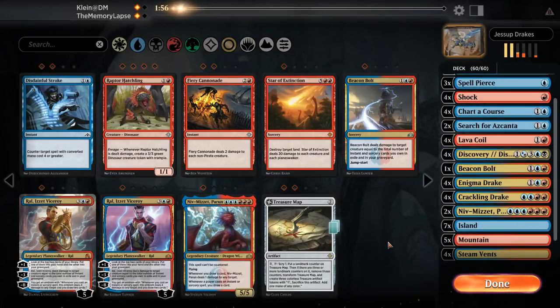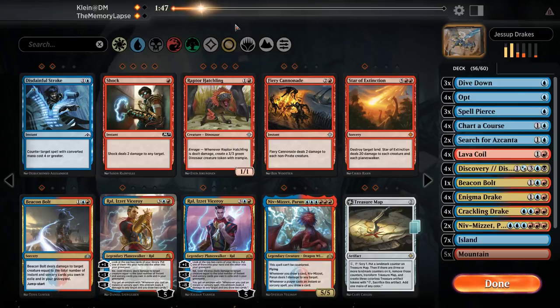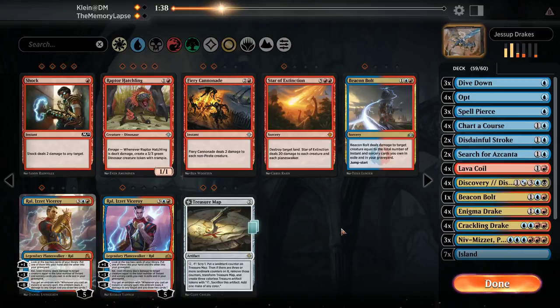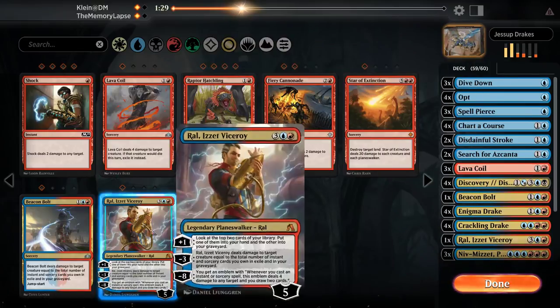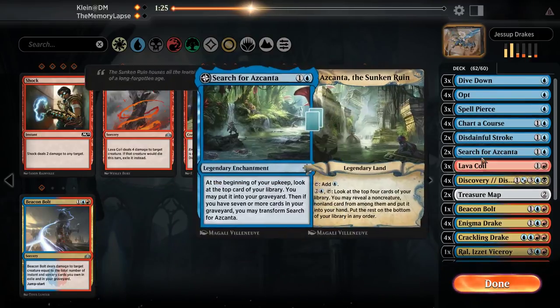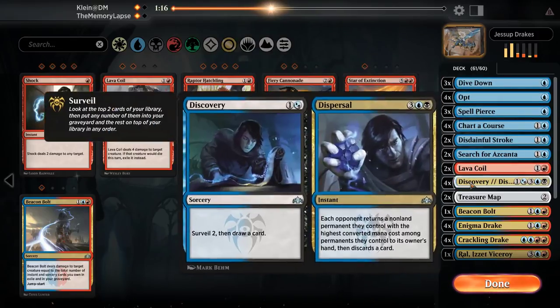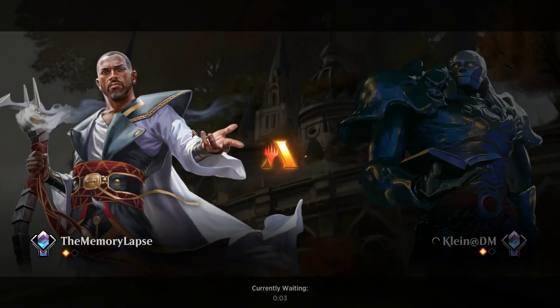All right, so game three now that we know what they're up to, I'm guessing we're going to take the Shocks out and bring in Niv-Mizzet. Disdainful Stroke seems good against their deck in particular. They took out some Lava Coils so I can see bringing in the Ral and the Treasure Maps even, and just going bigger. I kind of like leaving in the Lava Coils though. Although maybe it's important to bring the two Treasure Maps if you're going to bring in the third Niv-Mizzet, to help you ramp into it.